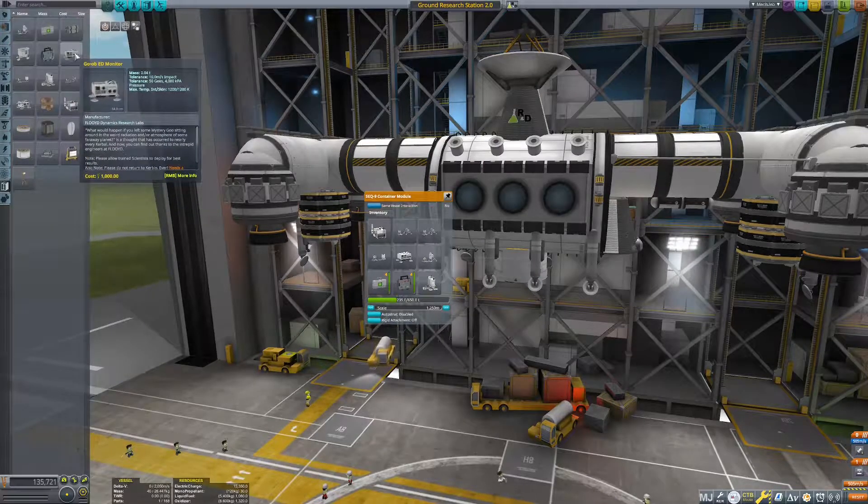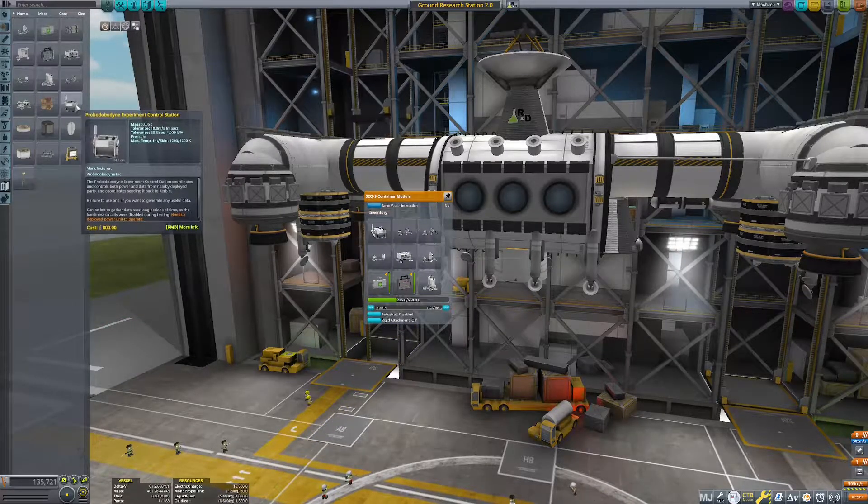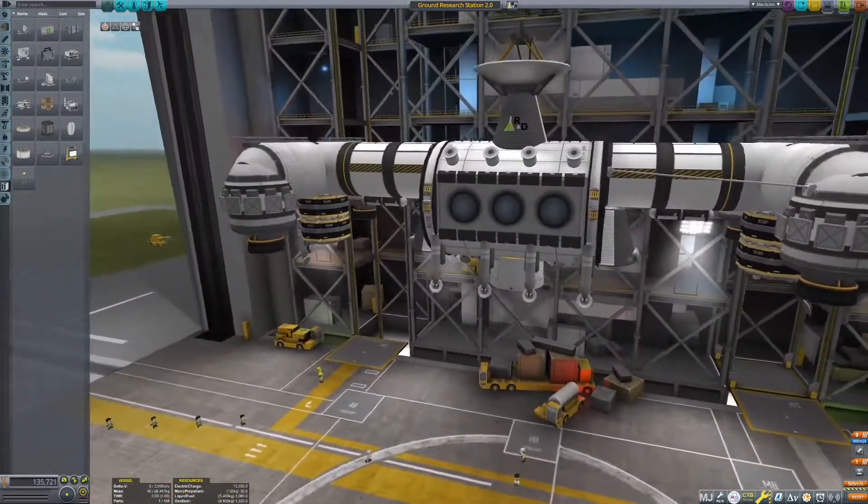1, 2, 3, 4, 5, 6, 7. Seven, but one of them's missing, and the one that's missing is the weather analyzer. And we're not going to be landing in an atmosphere, so that's fine.